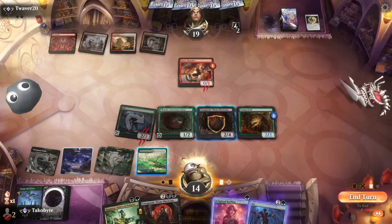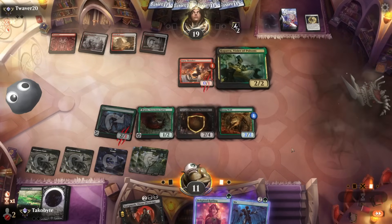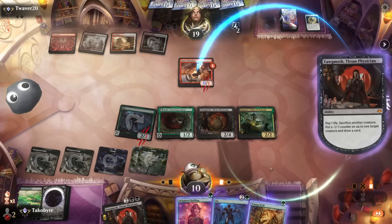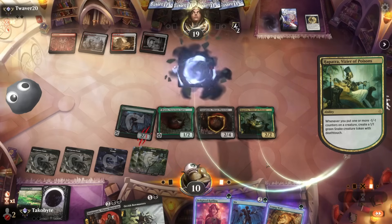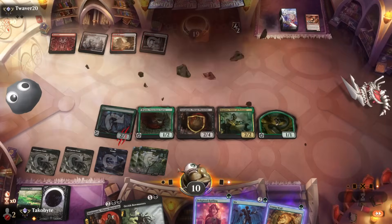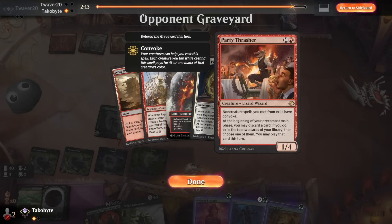Wait, I didn't play a land? I swear it was greyed out before. I don't know what happened — I thought I couldn't play a land but apparently I could. This is a two-mana card. This card is kind of insane — non-creature spells you cast from exile have Convoke.